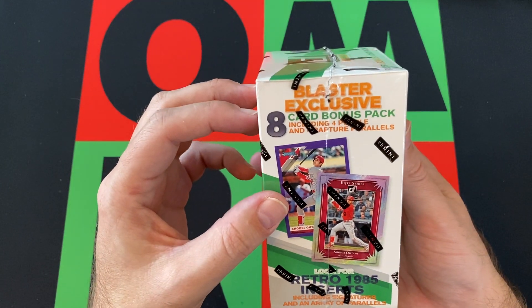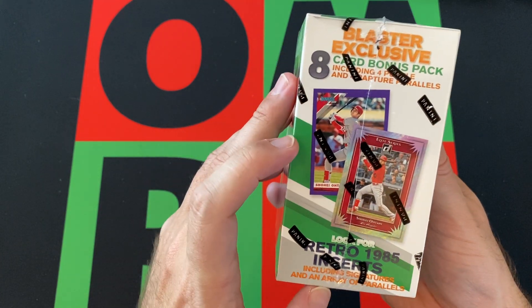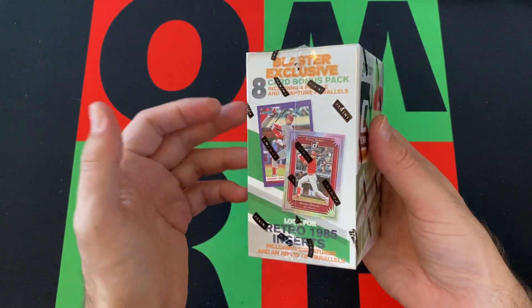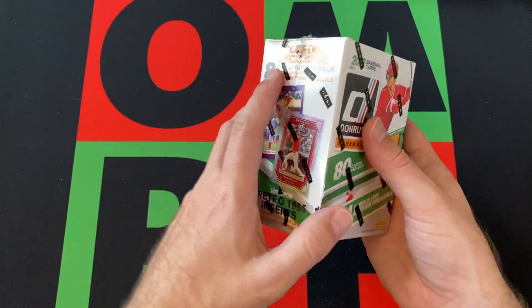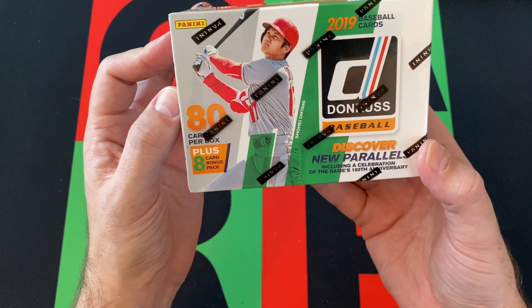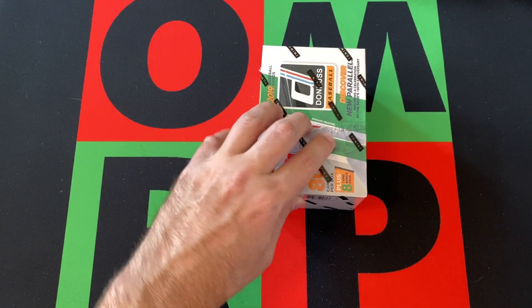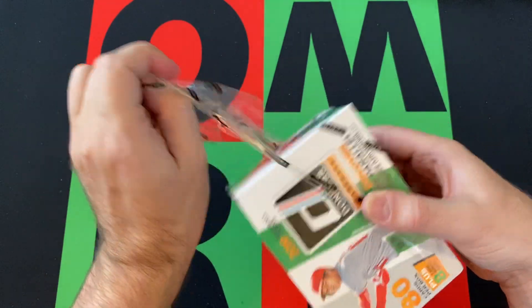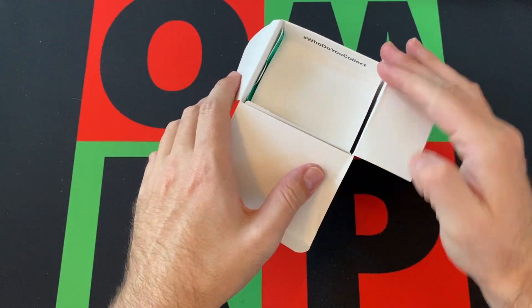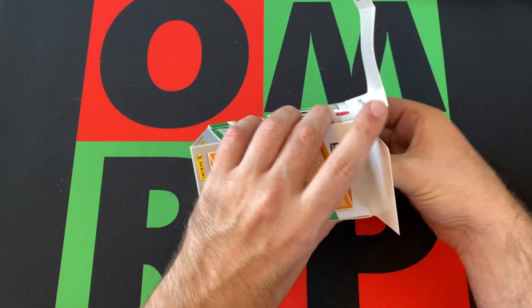I guess we'll find out when we open it. We're looking for a blaster-exclusive 8-card bonus pack that will feature 4 purple and 4 rapture parallels. We'll look for Retro 85 inserts — and in 2018 it was 84 design, but 85 is in this one. Discover new parallels including a celebration of the game's 150th anniversary. We're looking for rookies: Guerrero, Tatis, Alonso, Jimenez, and whoever else. Also looking for parallels, Hall of Famers, legends, inserts, variations, and all sorts of stuff — lots to be on the lookout for in Donruss.